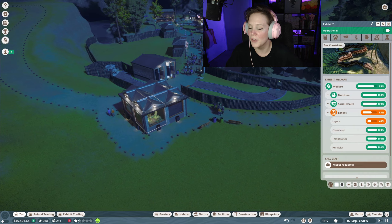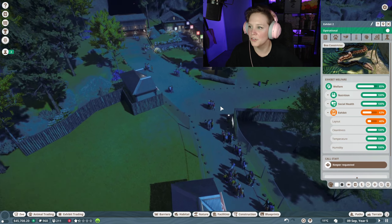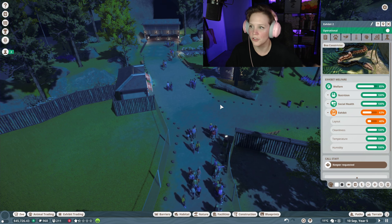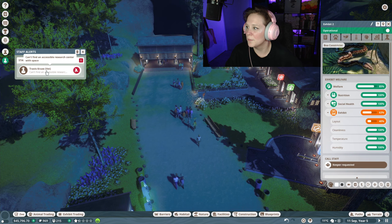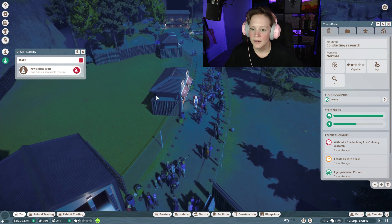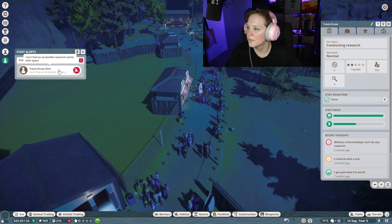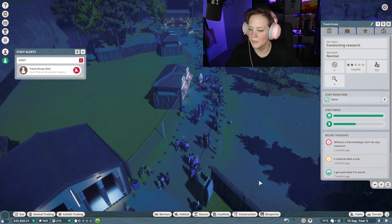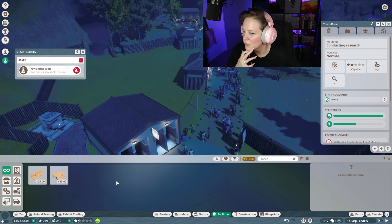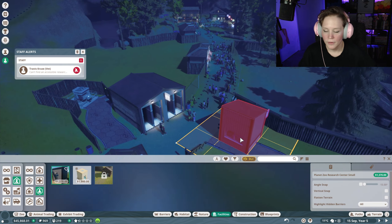We'll finally be able to get some enrichment in here for these two. I'm going to wait to add the other two until we've done research on them. I'm sure the inspector is going to be very upset. We can't find an accessible research center with space, so we need to add another research center. Let's go ahead and pause — we need another research center, no big deal.